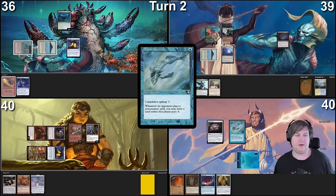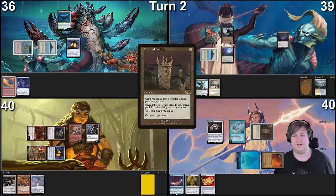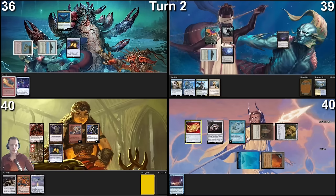Go to my turn. Upkeep — I will pay for fish. Draw for turn. Land for turn will be a City of Traitors. Tap it to cast a Grimondleth. Tap Grimondleth, cast an Azorius Signet. Using the colorless floating, tap Azorius Signet to cast a Fellwar Stone. Then I'm passing turn. Untap. Mana Crypt flips heads — I take three. Draw a card. We can't combo off this turn because we are not going to be able to climb to the magical five Treasures yet. We're going to have three and then pass this turn.